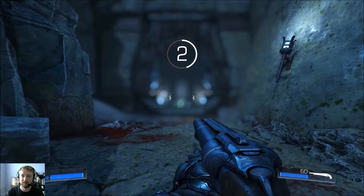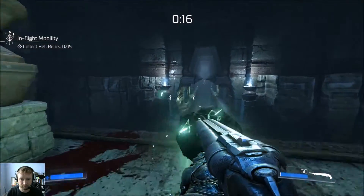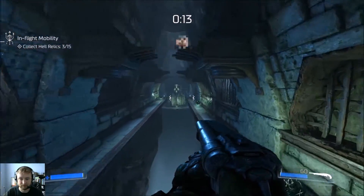Hey guys, it's Baz — another rune trial. This one just involves a lot of jumping. Utilize your double jump and you're gonna swing back and forth between the ledges.